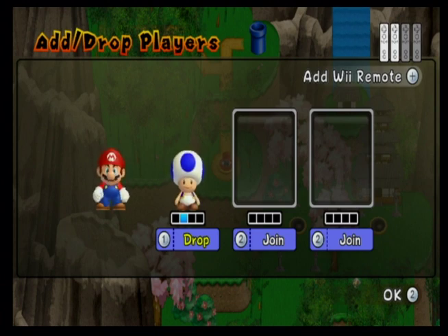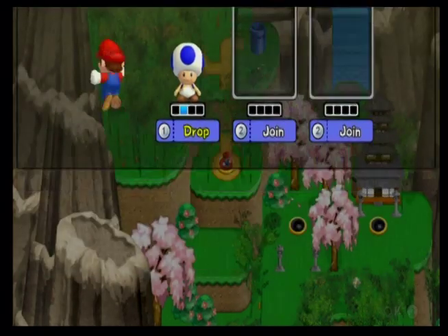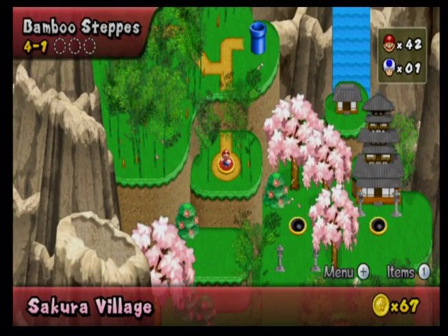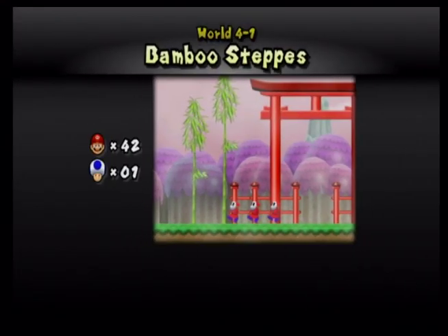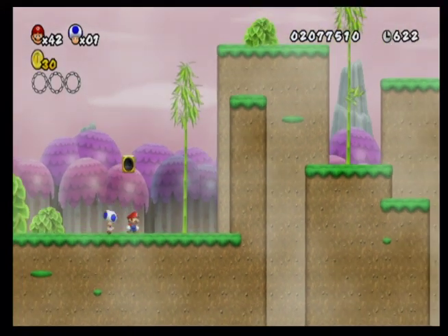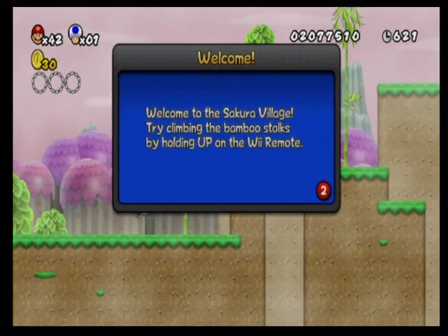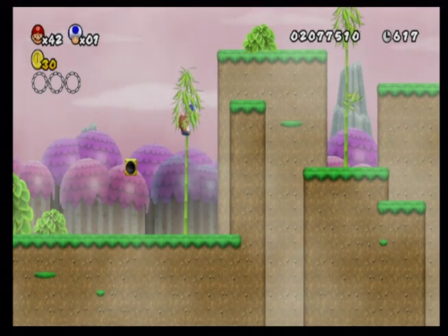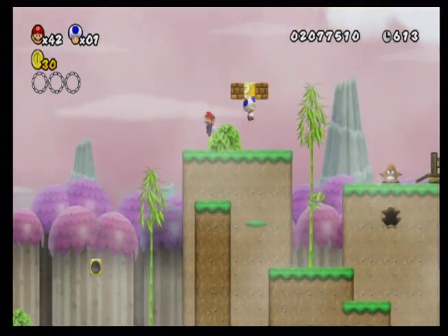Hey guys, welcome back to another video. This is dad's favorite world, the closest world ever. This is when the game starts to get interesting. Welcome to Sakura — or is that Kira village? Try climbing the bamboo stalks by holding up on the remote. It's just like the vines in Super Mario Bros 1.